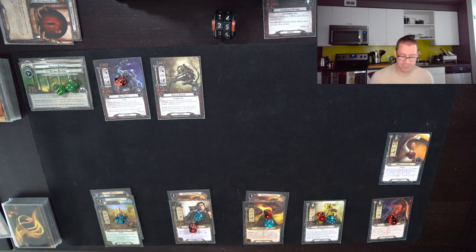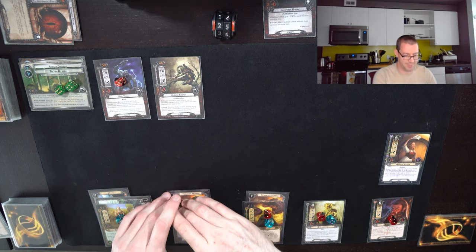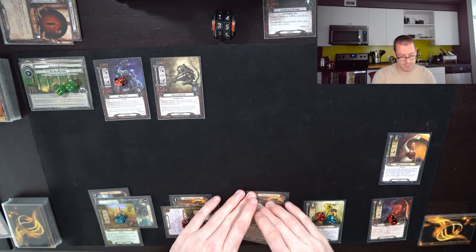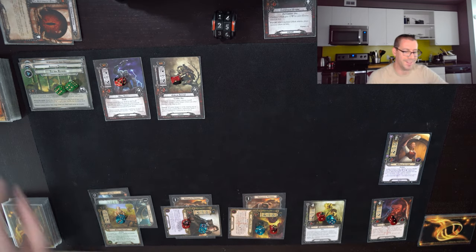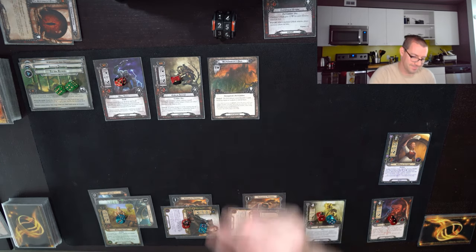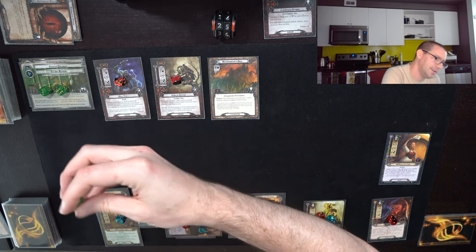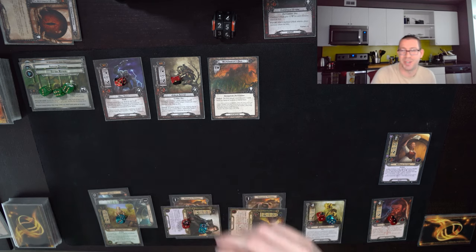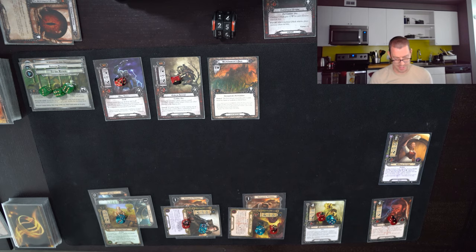Halfling Determination is useless, so let's commit to the quest. Eleven willpower including Sting — eleven against three. Eleven against six with the encounter is a total of five more progress. I'm not going to travel to Necromancer's Pass because I like the cards in my hand and the Skinchanger could turn into something really nice. Plus, that three willpower is not a big deal, so we'll take a second damage on Beorn from the Sniper.